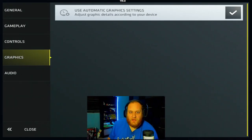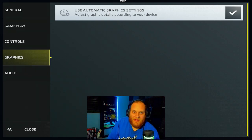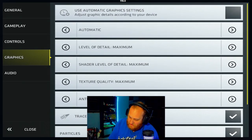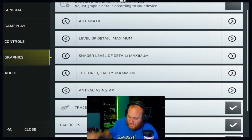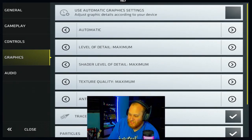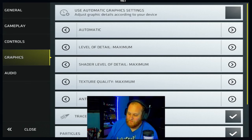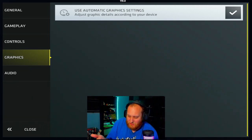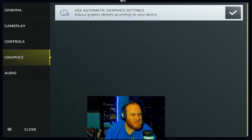Now let's move on to graphics. Graphics is pretty self-explanatory — it deals with all the visuals you see within the game. It automatically sets the best graphics for your device. If you turn that off, you can see all the different settings: level of detail, shader detail, texture quality, anti-aliasing, tracers, particles, environmental particles, and color grading. Each can be set to lowest, low, medium, high, or ultra. I usually don't mess with graphics that much — I just have it set to the default settings.